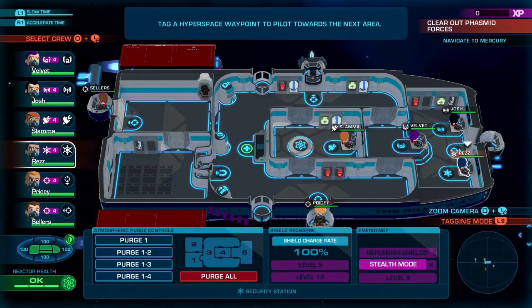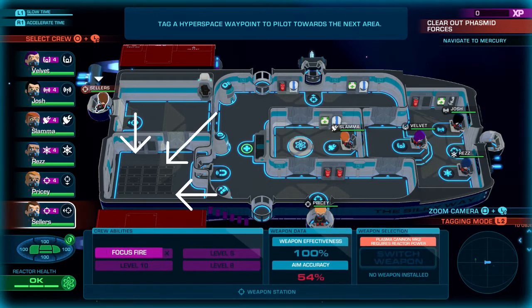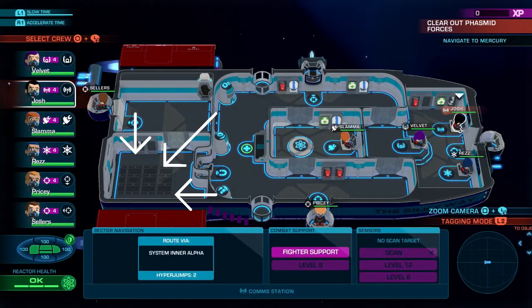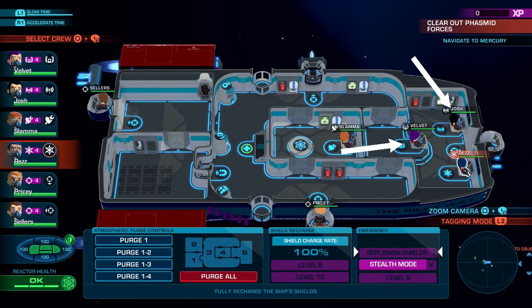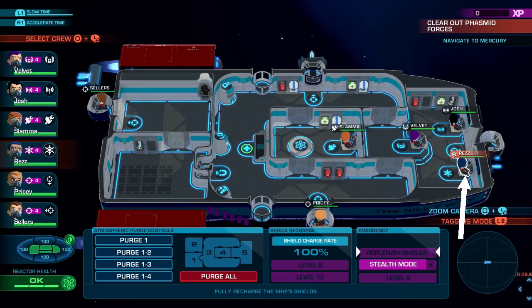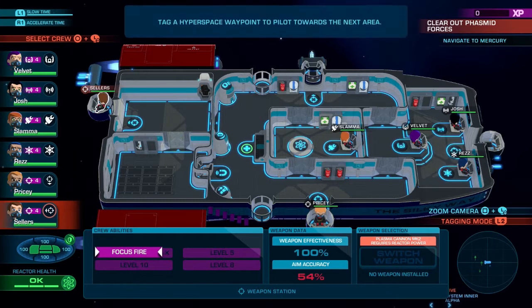For this one, you'll either need one of your weapons officers or your engineer to stand in the tractor beam section — also known as the airlock section — of the ship. Your pilot, communications officer, and security officer will all need to remain on board so you can retrieve your unlucky crew member you're about to send floating off into space.